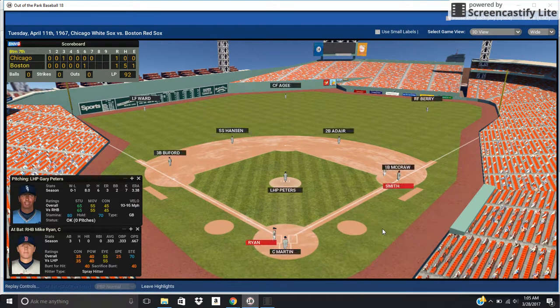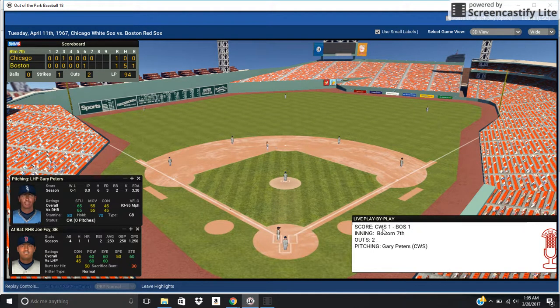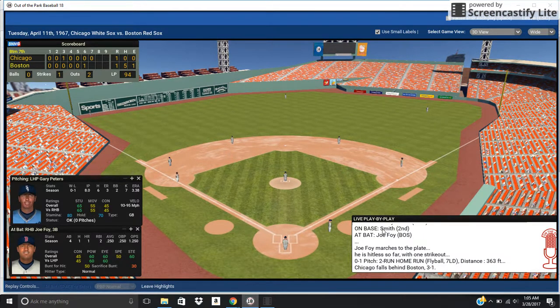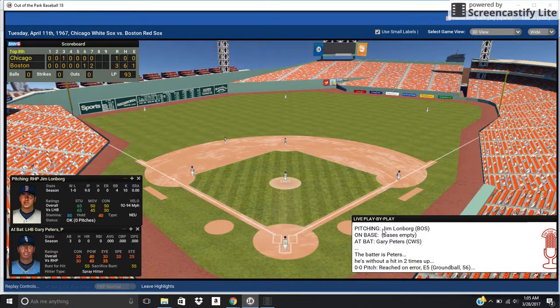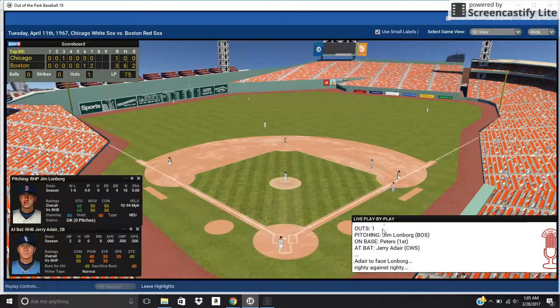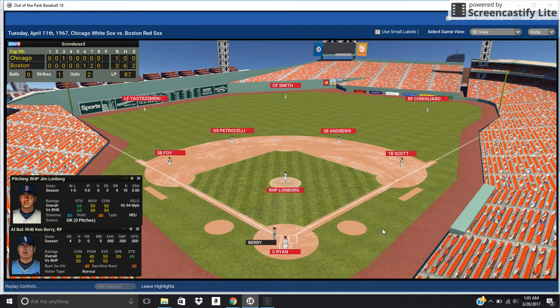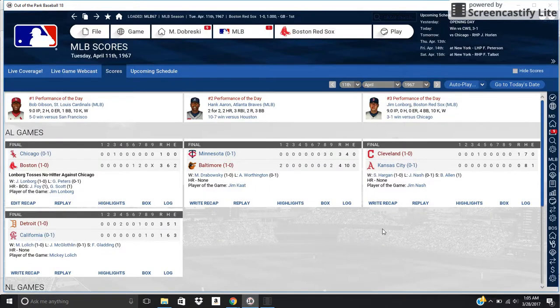Mike Ryan comes up here next with a hit — runner on. And here comes Joe Foy — it's a deep drive over the left field foul pole! It curved in there fair — apparently I thought it was going to go foul but it curved in. That three-to-one score is going to hold up. Here's another error by Joe Foy earlier that didn't lead to runs — that was the George Scott play. Then Lonborg starts getting nasty — he stops walking guys and starts striking guys out. Here's a hard-hit ball by a White Sox hitter — Yaz makes the play. And there it is — no-hitter! A pretty historic day in Out of the Park Baseball.